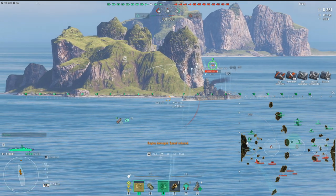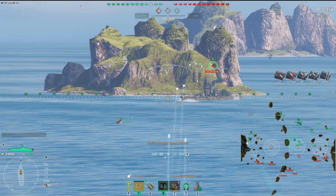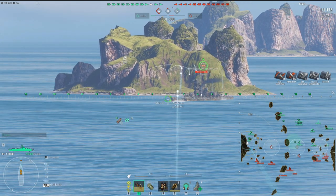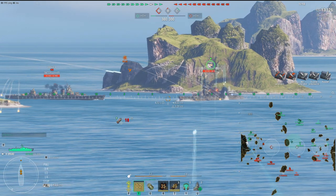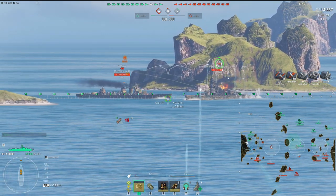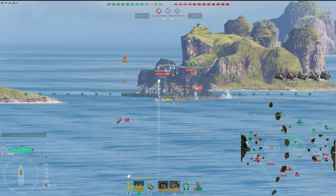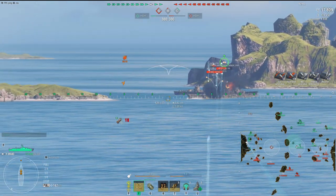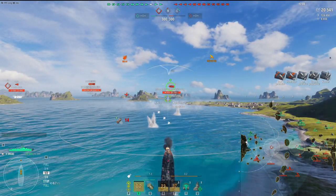So the Druid — if you don't know what it is — it's a tier 10 British DD, a main gunboat destroyer. The biggest thing is it just has two guns in front and no torpedoes. There are pros and cons to that. It's available in the research bureau, kind of like the sister to the Vampire. If you don't want the Vampire, you can try out the Druid and see how you like it. It's one of my favorite destroyers in the game by far.